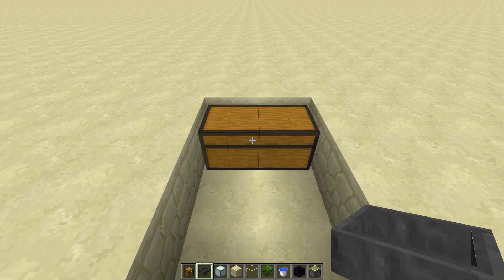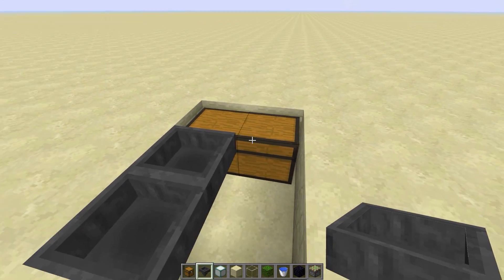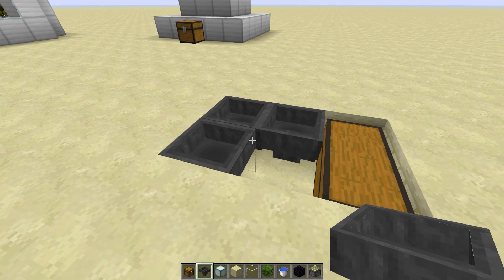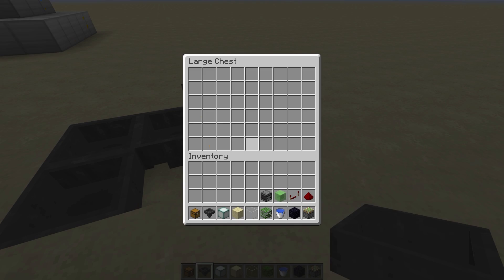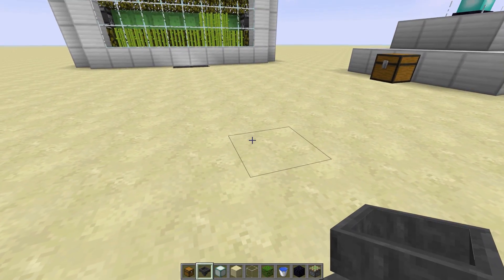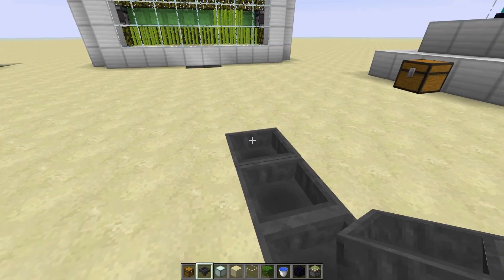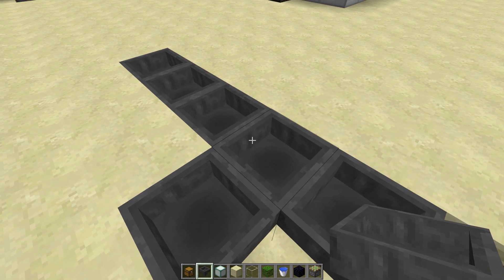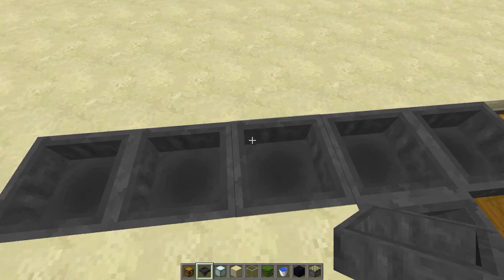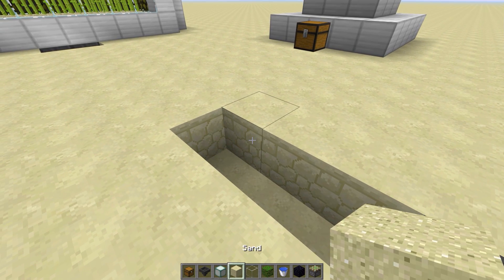First thing I want to point out is I'm placing a hopper into the chest in the front of the farm here. If you're doing a small setup like this you can put it in front, or if you have a system in the back that you want to route to, you could just route the hoppers out that way instead and go into some kind of mass storage system.